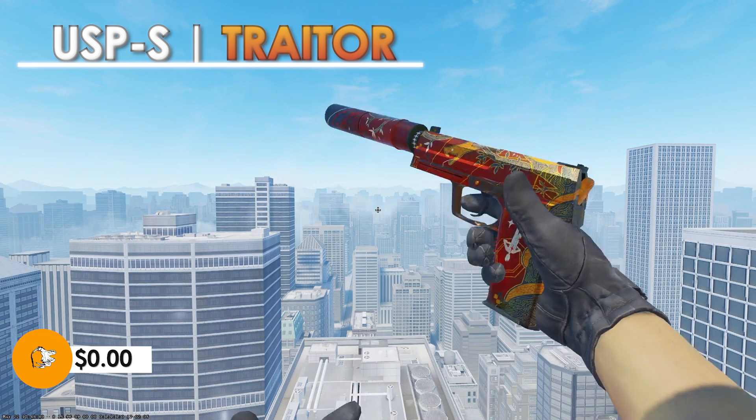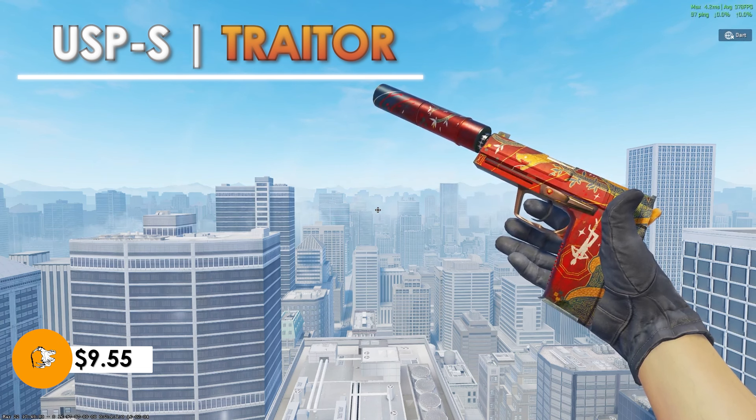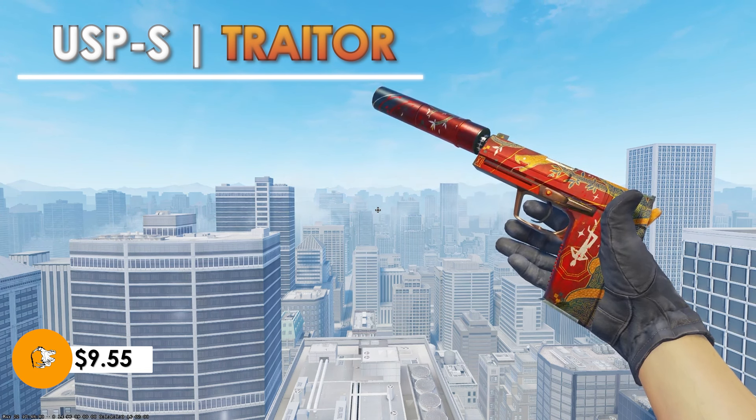Another skin that I personally think is extremely underrated in CS2 is the USP-S Traitor. In battle scarred condition it still looks flawless. The color is a bit lighter, however when you have light shining on it in CS2, the red really stands out along with the gold. It comes in under $10 at only $9.55 — definitely a great pickup and everyone should have this.